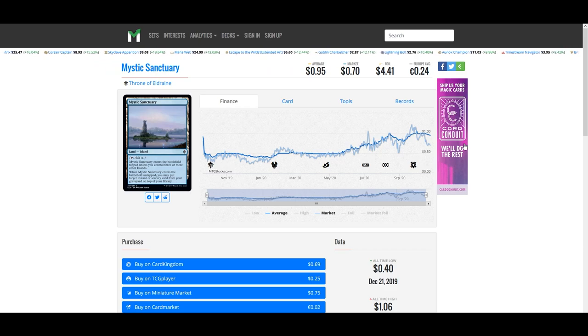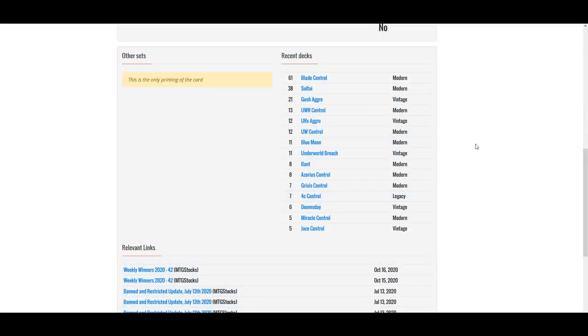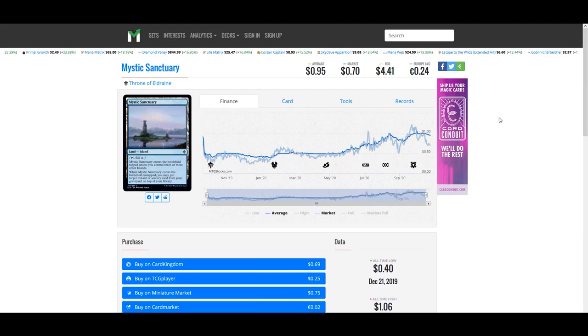Since we're touching on lands this week, I wanted to highlight Mystic Sanctuary one more time. At $1 this is still a great pickup even though it's a common from a recent set. Mystic Sanctuary enters the battlefield tapped unless you control three or more islands, and when it enters untapped you may put an instant or sorcery from your graveyard on top of your library. It's turned out to be a key piece in a bunch of combos across Modern, Vintage, and Legacy, and of course it's just really good value for your commander deck as well.